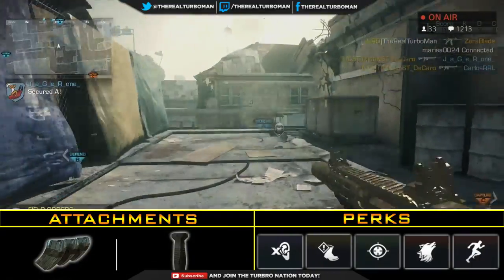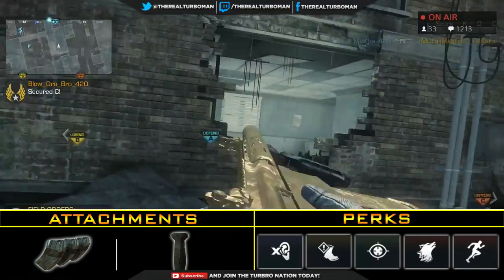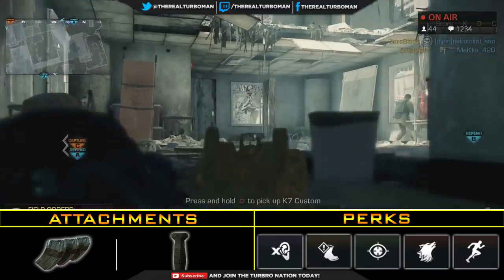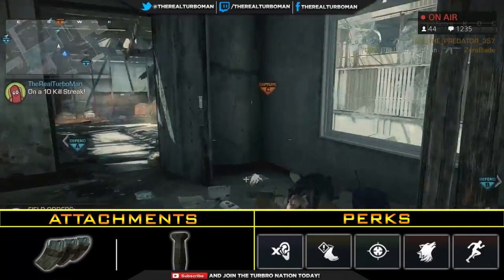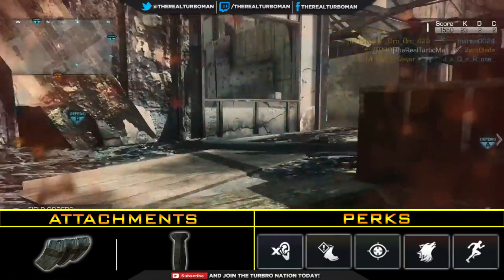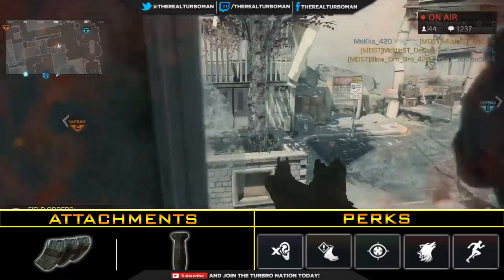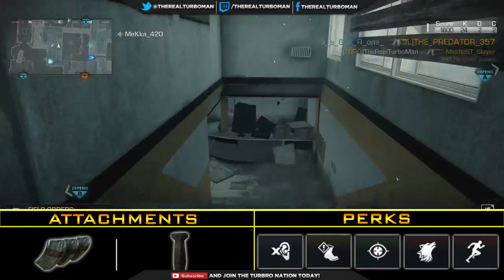Listen carefully: since we don't have Quick Draw, you must ADS — aim down sights — almost every corner you turn. If you don't and there's an enemy there, you have a low chance of winning a gunfight, depending on whether your enemy has thumbs or not. So ADS around every corner.